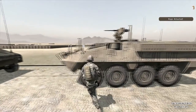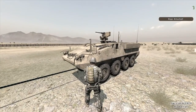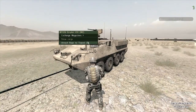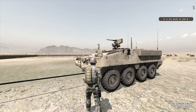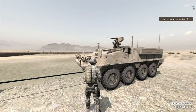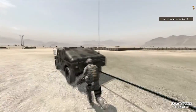Now I'm going to do the same thing on the tow-ee, which is the Striker. But I should get an error message here because a Humvee obviously can't tow a Striker — the Striker is way too heavy. And indeed it says 'A is too weak to tow B,' so the Humvee is not strong enough to tow the Striker. You have to pay attention to weight limits.